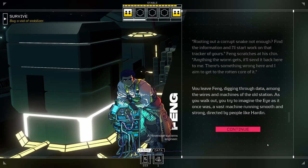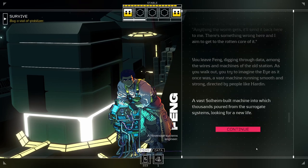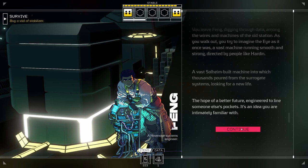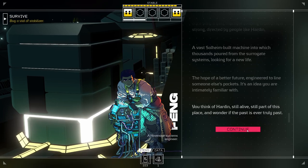Feng brings up a map of the lower eye. Havanage might be born out of Erlen's evolutionary zeal, but a flat hierarchy it is not. Hardin happened to float to the top. 'The thing is, I don't have access to those systems. The shipyard crew is pretty paranoid. Plus, we need more than just the name of a Solheim executive — we need proof.' Feng holds up a thumbnail-sized drive. 'I call it a ripper worm. It'll rip through any digital storage and spin out a silken thread of filtered data — set on the scent of Hardin Hurst. If you can extract a Havanage cipher from a Havanage agent, you can crack open the compound's network and slot the worm in through any open port. You never even need to go near the shipyards. Find the information and it'll start work on that tracker of yours. There's something wrong here and I aim to get to the rotten core of it.'